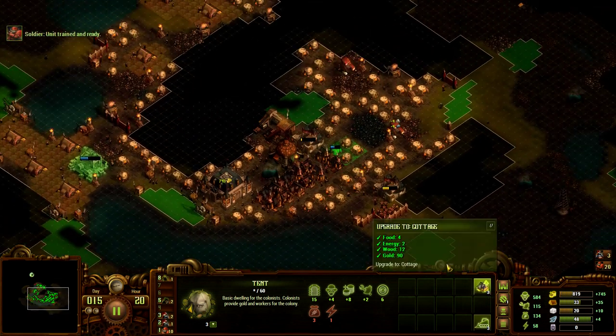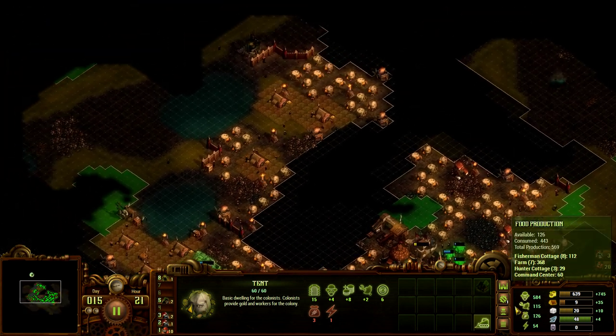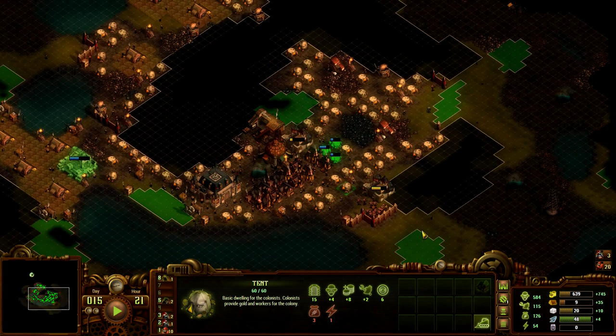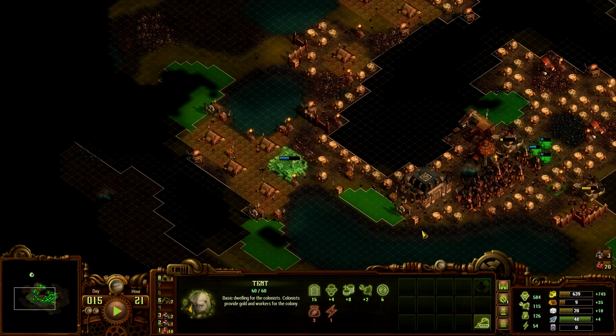I need more locations because I actually have a lot of food right now. Maybe we need more wood, because if I got more wood I could upgrade more houses, and I'm kind of struggling to get enough.